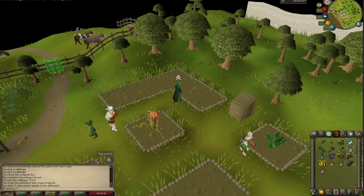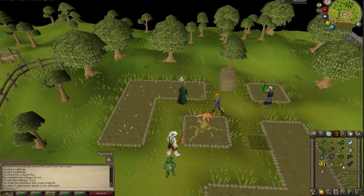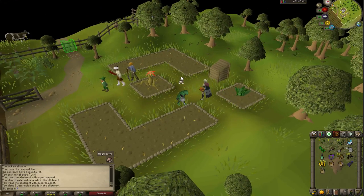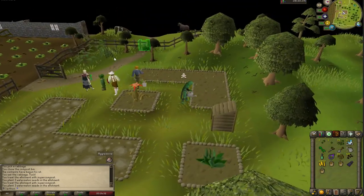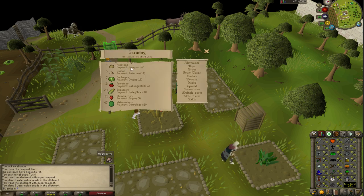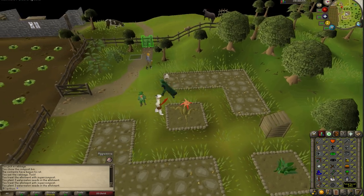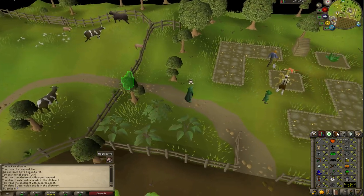I suggest watering them. Another thing that you can do is you can pay the farmer to protect your crops, which is definitely recommended considering that it's a pain to stay by this patch all day long and make sure that it's not diseased. However, if it is diseased, you can use plant cure on it, and plant cure can also be bought at the farming shop. Each crop has a special payment to a farmer. For example, if you're doing potatoes, the payment is compost. That's a very easy payment because you can just buy them from a farming shop — trade Sarah, buy some compost, and pay the farmer.